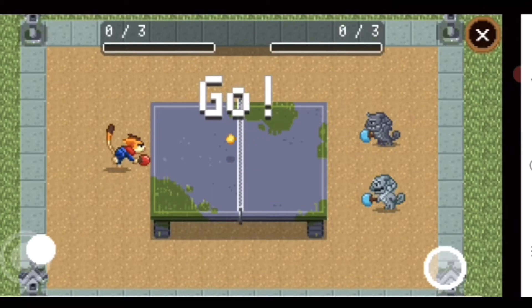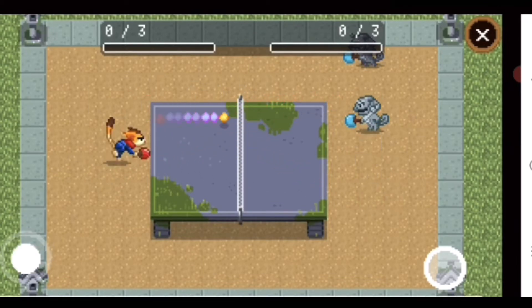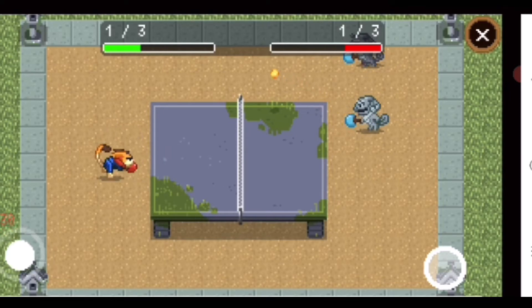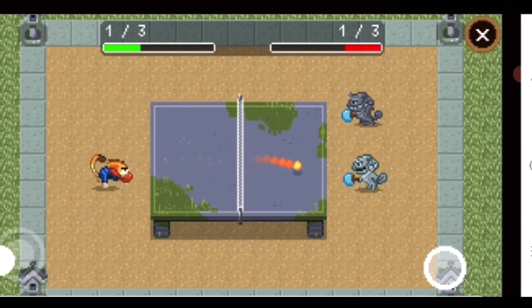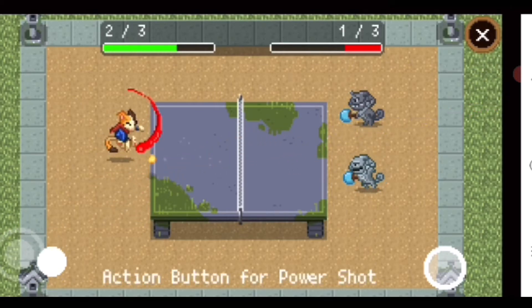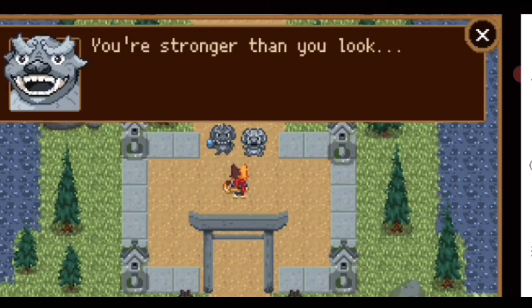So our game has started. As you can see, I hit the ball very easily. We need to get the first point — and we got our first point. Now we need the second point. They also got their first point, but no problem, we are very pro. We got our second point, and we got our third point as well, so we win! Let's see what he is saying.